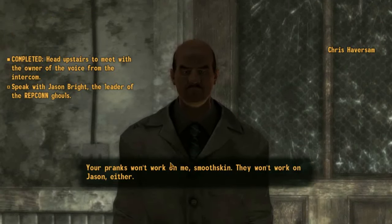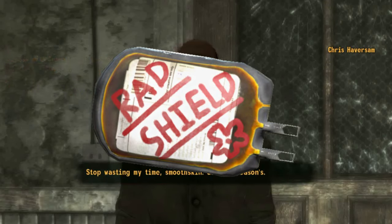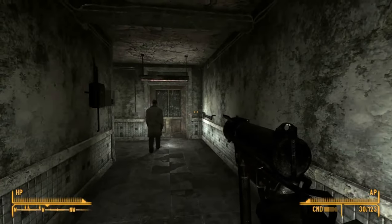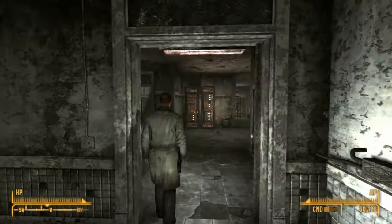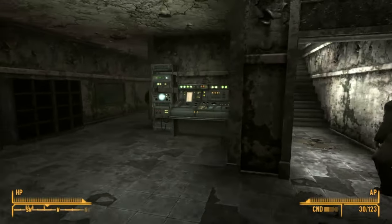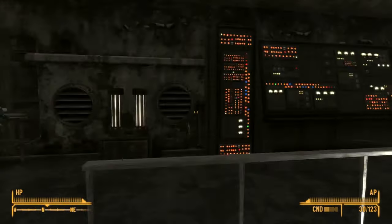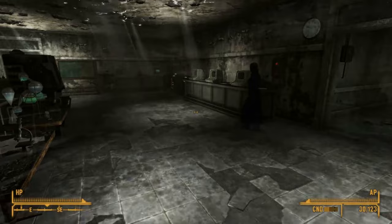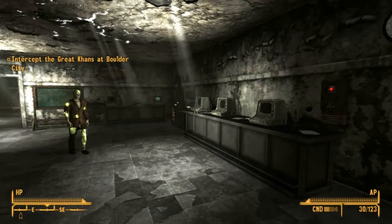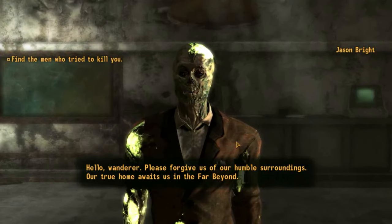Found only in Fallout 76, RadShield is a concoction developed by Ella Ames and is stored in IV bags like Radaway. It lowers the amount of radiation the player receives, but unlike Radex it does not lower the chances of getting a mutation. This would seem to imply that it doesn't block radiation like Radex does, since the radiation is what causes the mutations — or perhaps it blocks the more energetic forms of radiation, letting the less energetic forms affect the body. Although RadShield does stack with itself, there are diminishing returns with each consecutive dose.